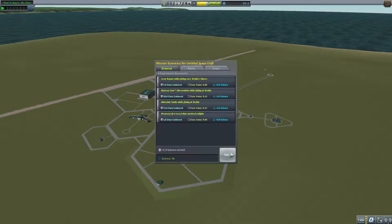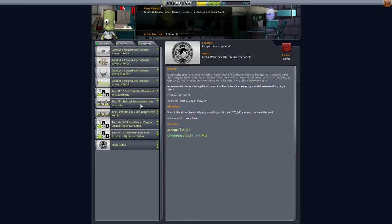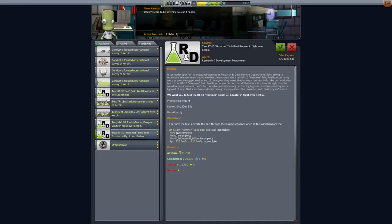Okay, we're back. We've successfully done the splashdown and we did complete that one contract. We still need to escape the atmosphere, test the static decoupler while landing, test the heat shield in flight over Kerbin. To perform the test, activate the part in the staging sequence while all test conditions are met. So we need to be flying - that's the difficult part.